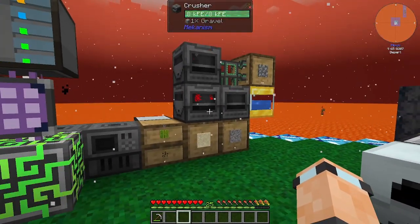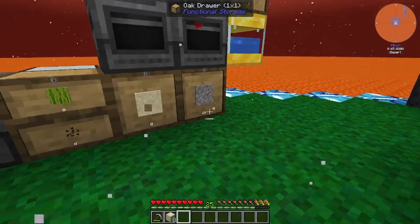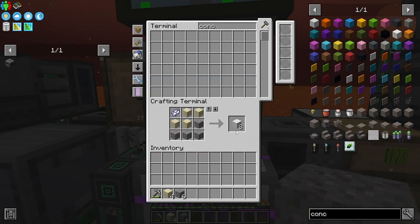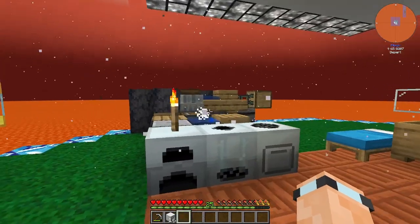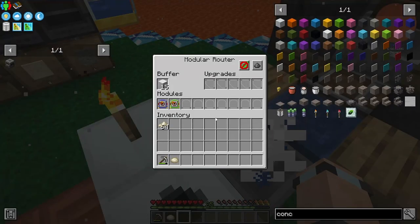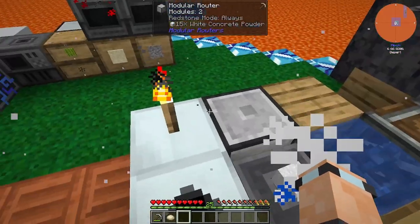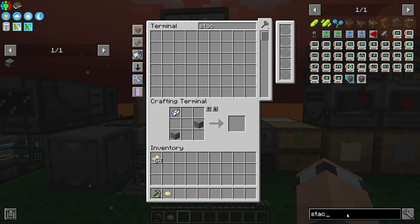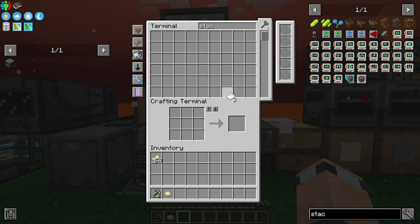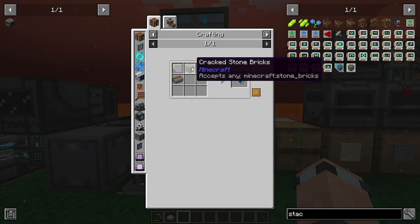I might make some installers for these. We can nick this and then make concrete - got 16 concrete powder. But it's doing them one at a time which is strange, it shouldn't do that. I'm going to make some stack upgrades. I actually need six of these. Oh, that used all my sugar cane - that's a bit annoying.